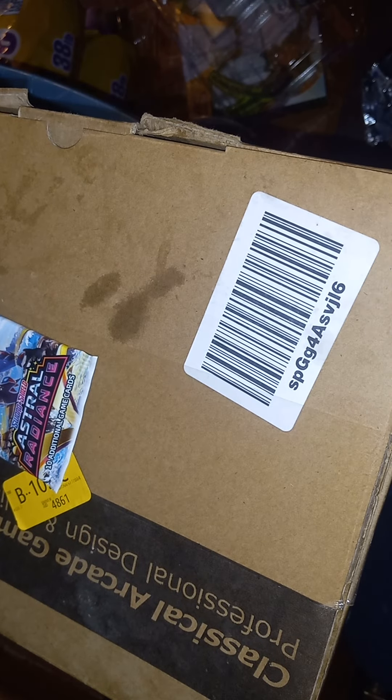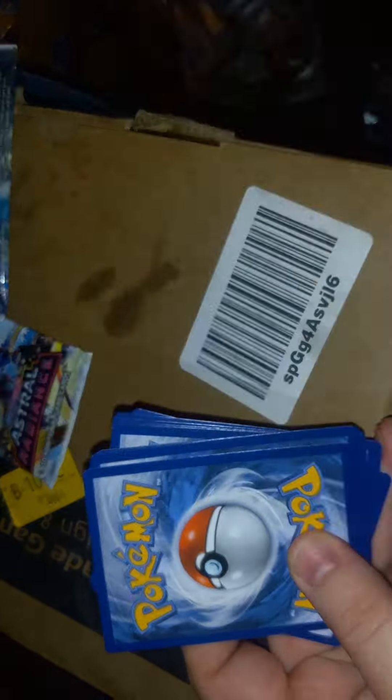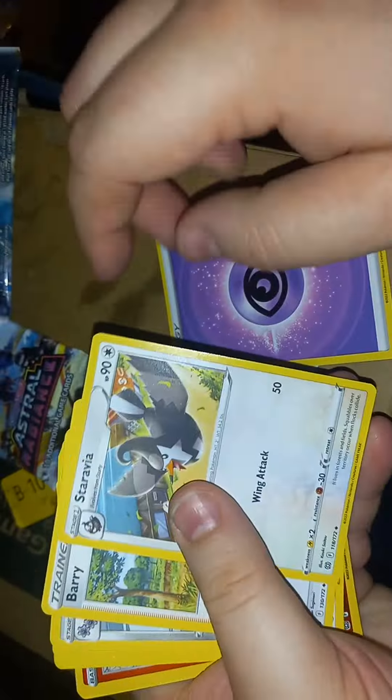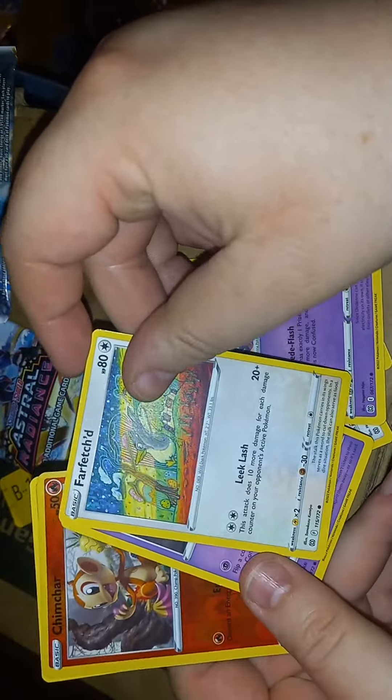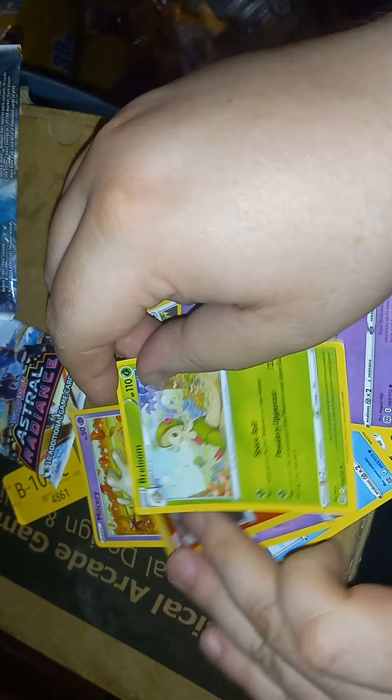Okay, Battle Styles — see if I can get anything good out of this. Another one that's backwards, that's weird. Psychic energy, Starly, Berry, Clang, Milcery, Cubchoo, Cindy, Farfetch'd — this looks cool — Duskull, reverse holo Chimchar, and Breloom — non-holographic rare.